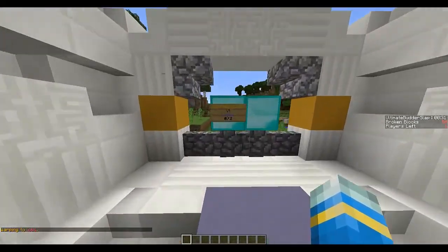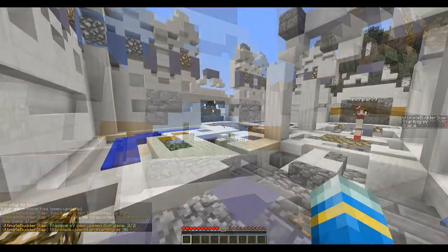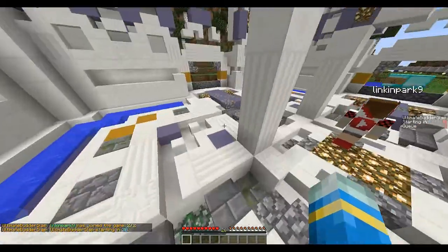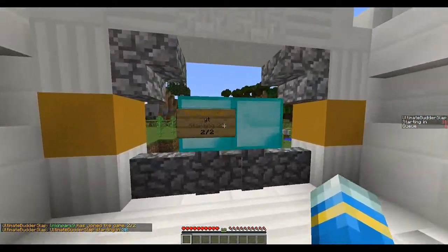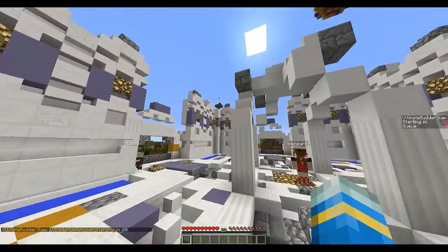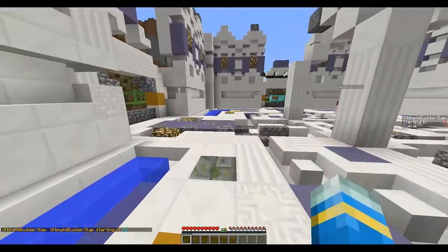It shows you how many blocks you've broken afterwards and who won — LCJim has won Ultimate Butter Slap. So I'm going to join and wait for LinkPark. Now that LinkPark has rejoined, we are waiting for another game. This is a really cool plugin.